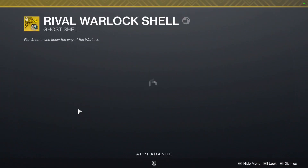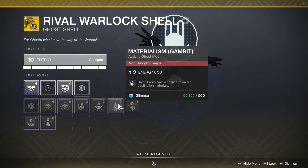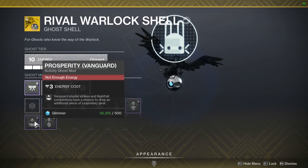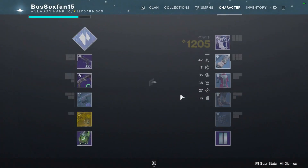We can look at some of the basic gambit mods right now. There are a couple: gambit wins have a chance of awarding destination materials, and gambit wins have a chance to drop an additional piece of legendary gear. I don't really play a whole lot of gambit, so I may make a ghost when I go into gambit, but you get the idea.